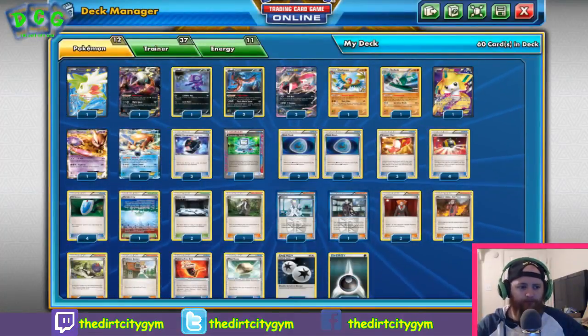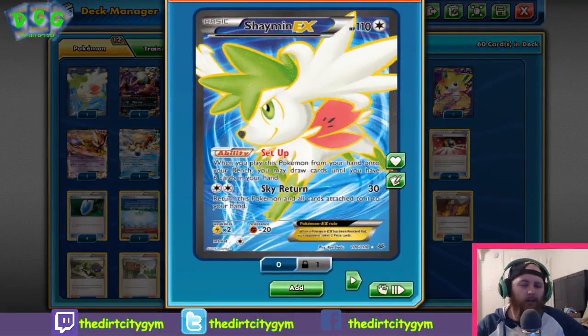Moving on to the support-type Pokémon. First up we have Shaymin EX. Not a lot of explanation needed — everyone knows what it is. It's got the great ability Set Up, letting you draw up to six cards. We're only running one copy. Bench space in this deck is really limited and tight, so more often than not Shaymin just becomes a liability sitting on the bench. We try to get an explosive start early, then find a way to get Shaymin off the bench through AZ or Parallel City.